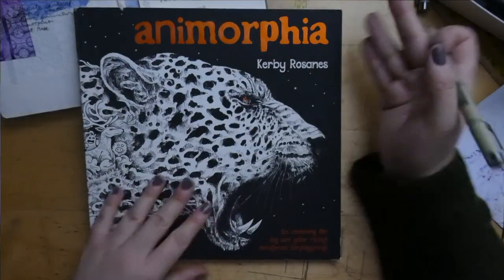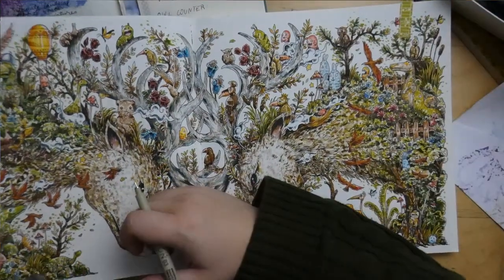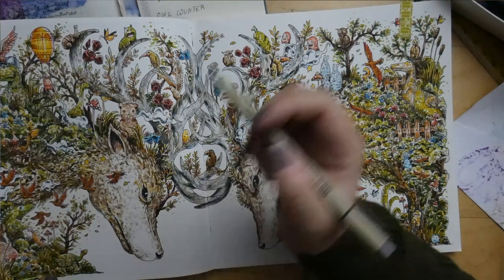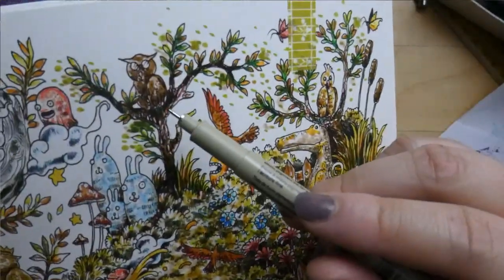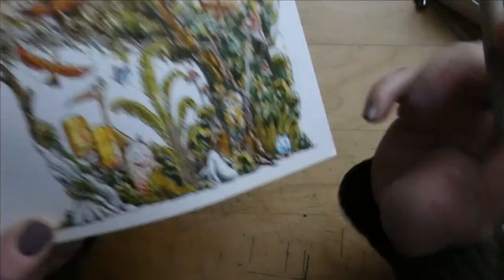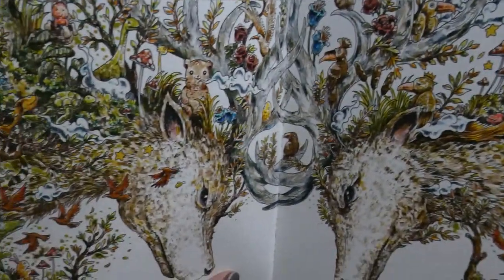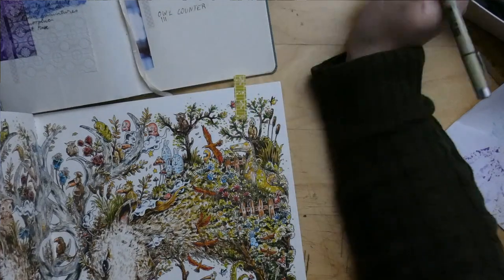I've gone through my collection and tagged them. First up, here in Animorphia, Kirby Rosanne has quite a few owls in his doodles. Let's see how many I can find. We have one here — I think we can all agree that's an owl. So that's one, two... I'm not counting that one as an owl though. Oh, three — one more there. So that page gives us three.